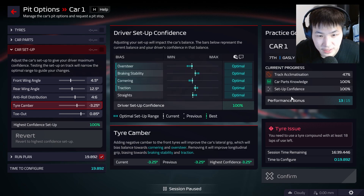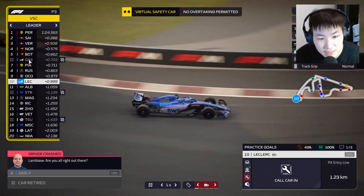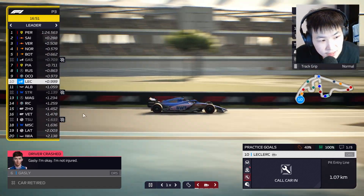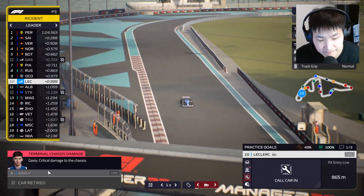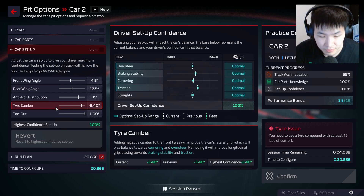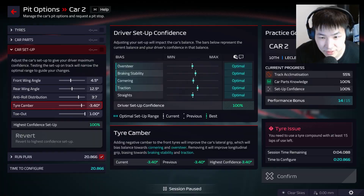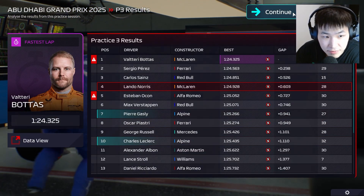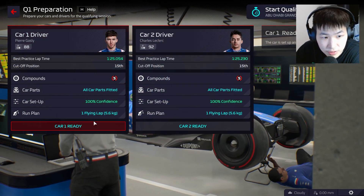We found the 100% optimal setup for Gasly — I didn't expect this, but FP2 is looking good for us. Oh no, Gasly crashed! I did not see it happen but ayayay, Gasly is out. He smashed the car — chassis damage. At least we have some good news, which is Leclerc has given us an optimal setup here. So yeah, both cars on optimal setups, but I need to pay attention to what Gasly needs fixed. P7 and P10 for our two drivers, both on 100% setup confidence.